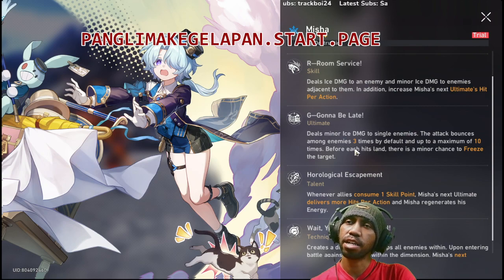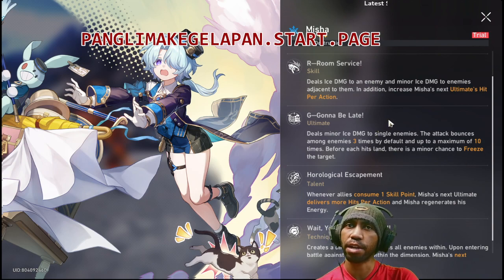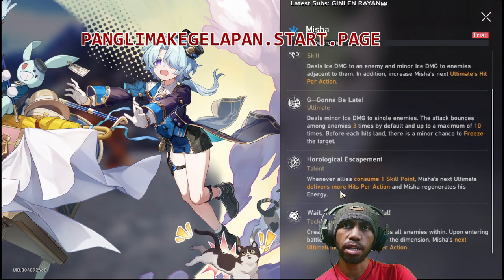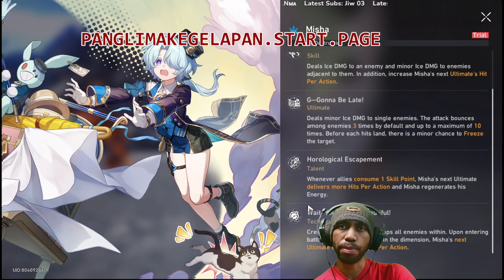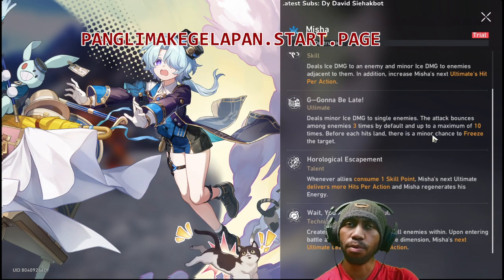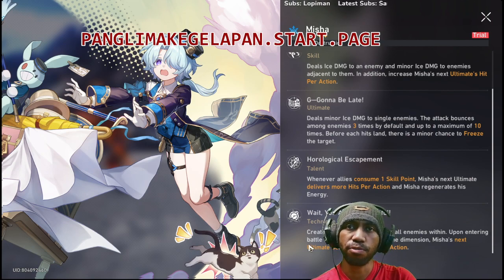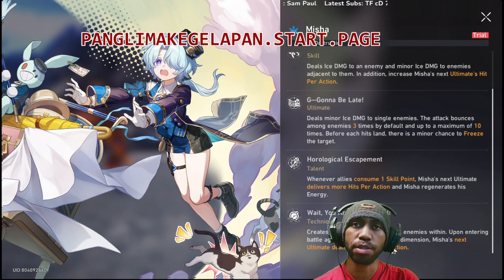How can I increase it? Before each hit lands, there is a minor chance to freeze the target. This is really good for freezing enemies — especially minions. Talent: whenever allies consume one skill point, Misha's next ultimate delivers more hits per action and Misha generates energy.